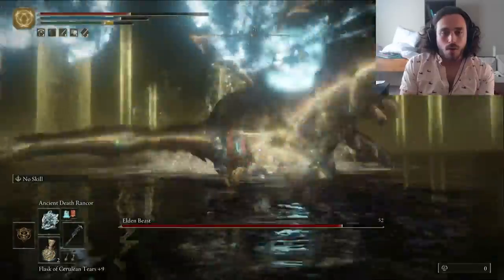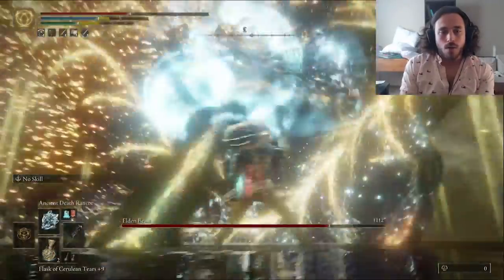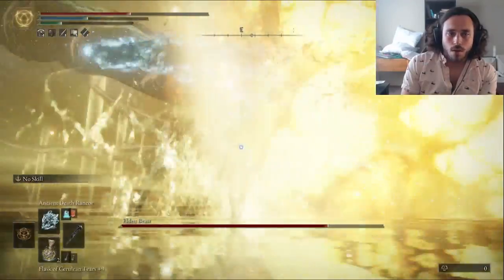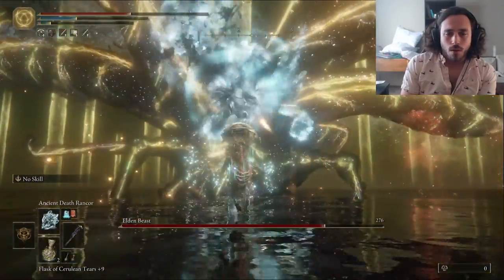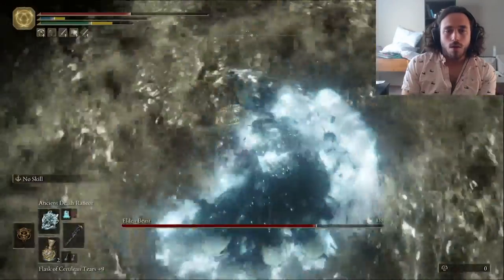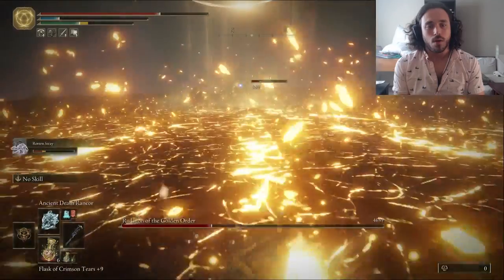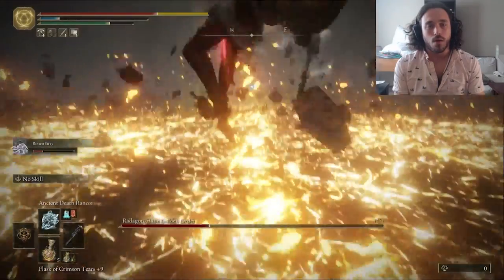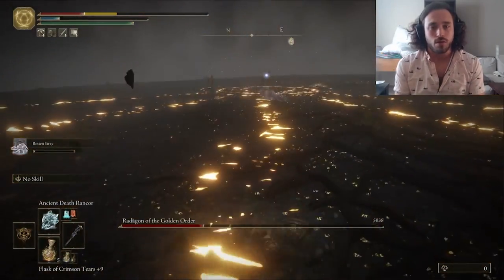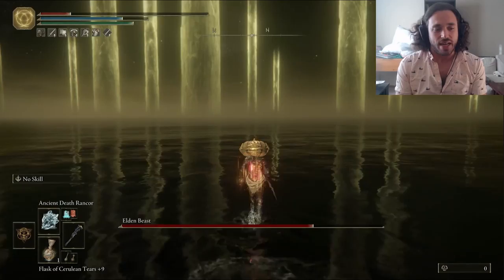After three deaths, we finally make it to the Elden Beast, and I'm spamming that Rancor hoping to get a stance break before we can hit it with the Bolts of Sorrow — it doesn't work. While the Rancor is better than most spells at breaking stance, it's still not as good as something heavy. I died. Our next attempt goes a little better — we get the Kindred of Rot boost against Radagon and start spamming spells, but he just doesn't let you cast them. Elden Beast starts again and I'm spamming, but when it uses the rings, the stance just resets.